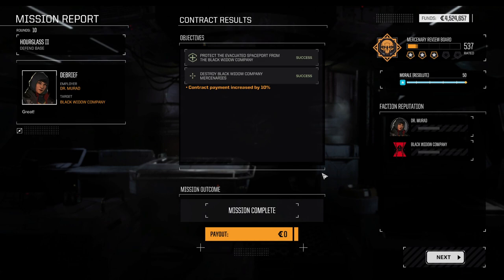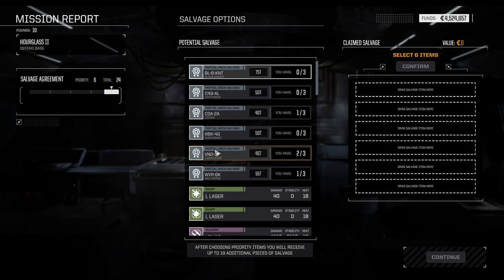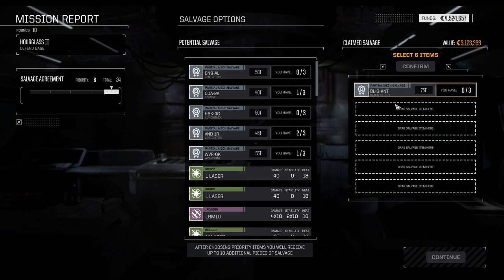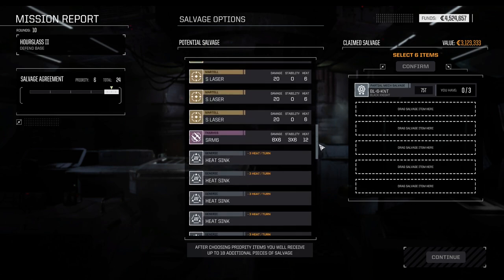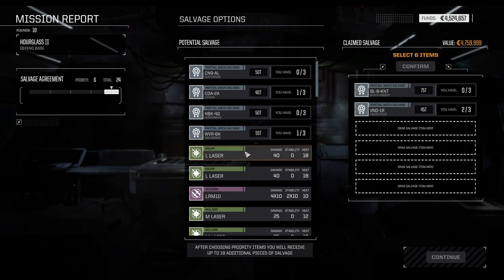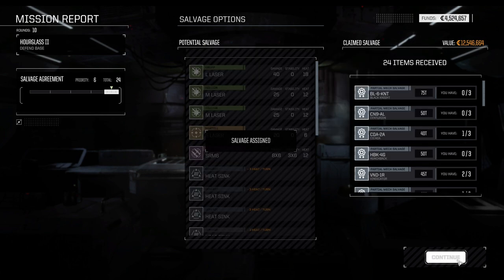We're already done! It was kind of a hail Mary maneuver from their side — timer ran out and they were not able to capture it. If they're going for the base and you just go back into their rear side, we had so much damage and agency. The first Hunchback just got blasted, the Black Knight couldn't really do much. We're not getting any special loot here, so might as well take all the mech parts and call it a day.